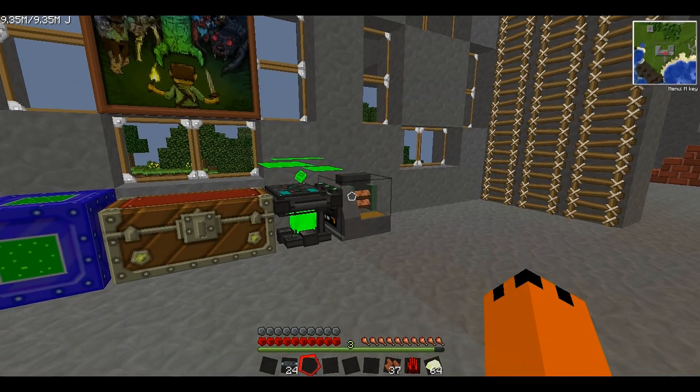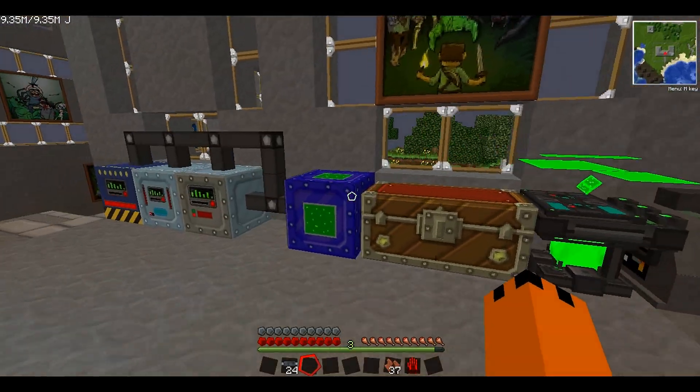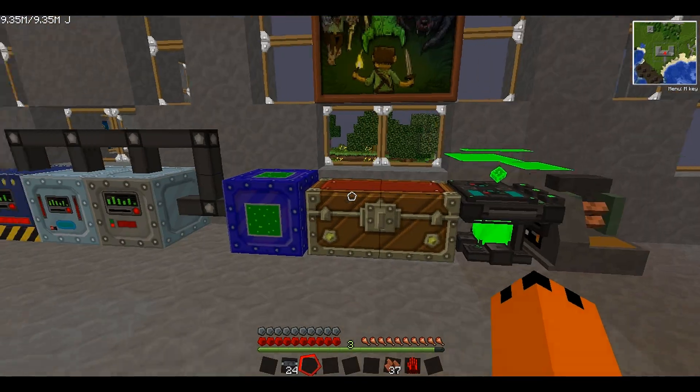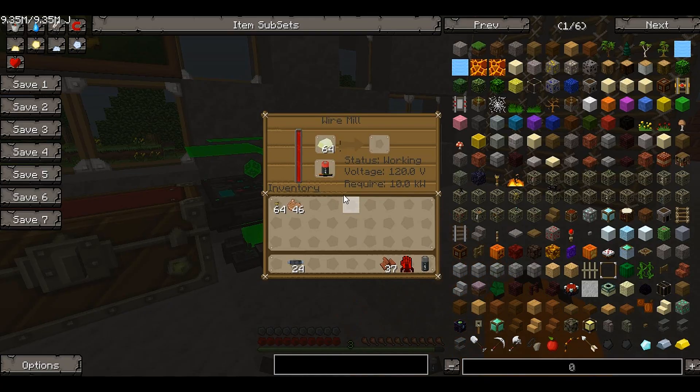Welcome back. I found out that you can actually make the superconductor wires - I was wrong earlier. You have to put a whole stack of superconductor ingots into the wire mill at a time, and it drains a lot of power. I'm going to use my advanced battery for that. It will take quite a long time and drain a lot of power, so I might actually use my infinite battery instead. We'll wait for these to make the ingots.